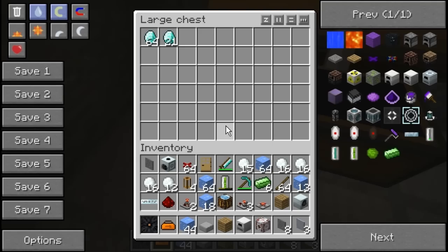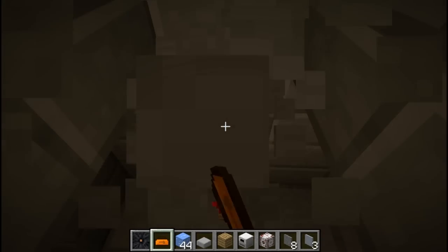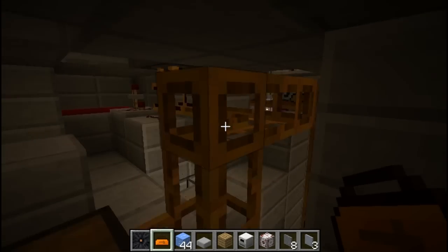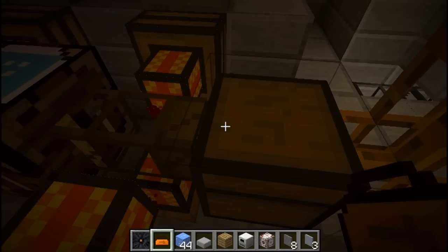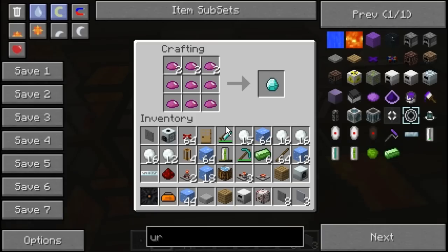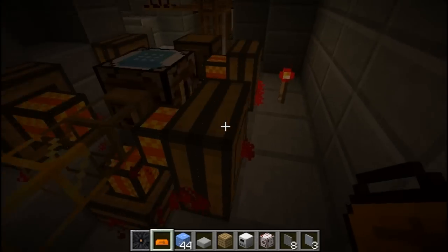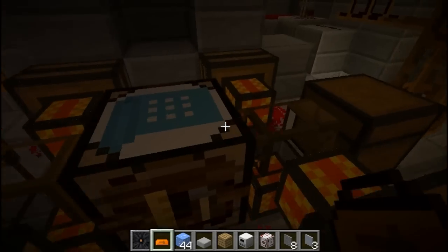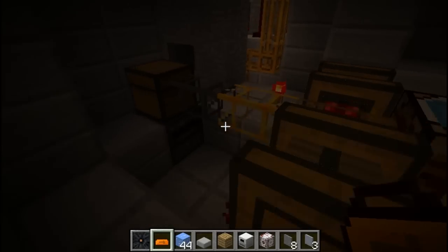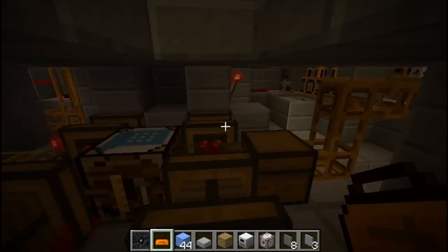I'll show you what this is for. If you look in here you'll see diamonds. From down here it gets extracted into here, into this chest. The red power ones aren't very smart and they'll pull out the EU matter as well. So anyway, it comes up, round and into the chest there after it's created the diamonds.